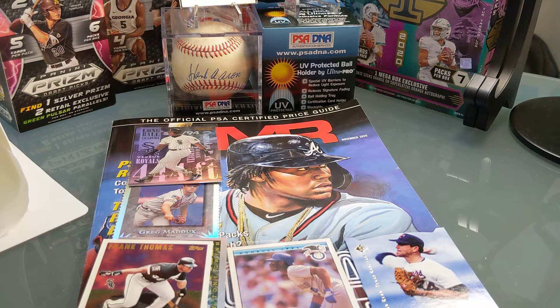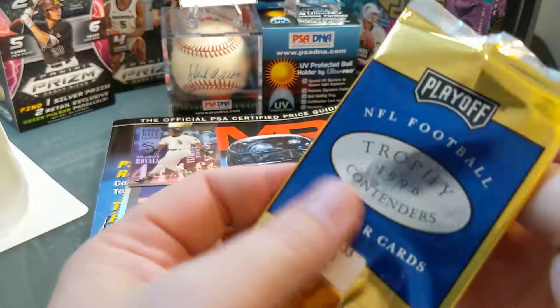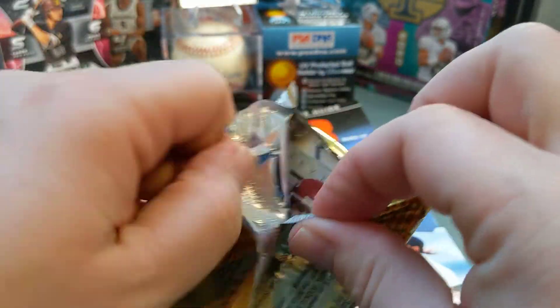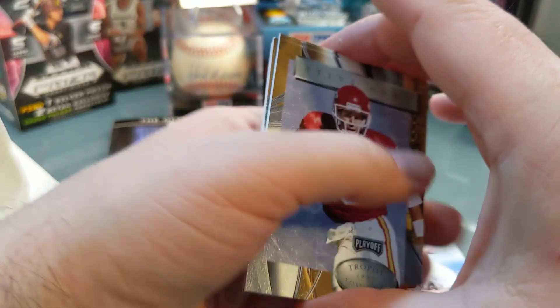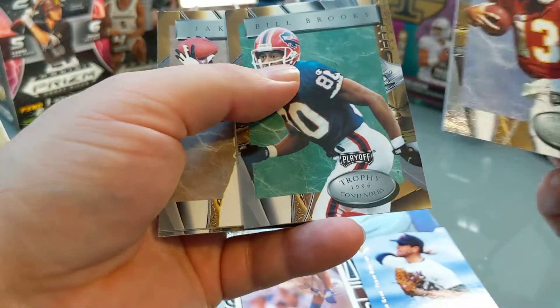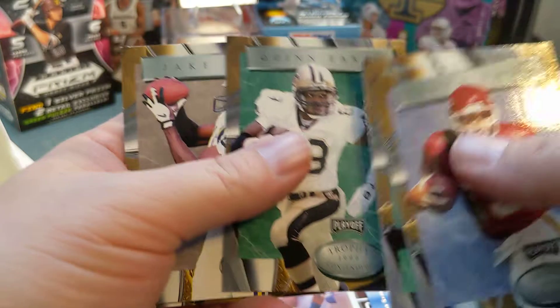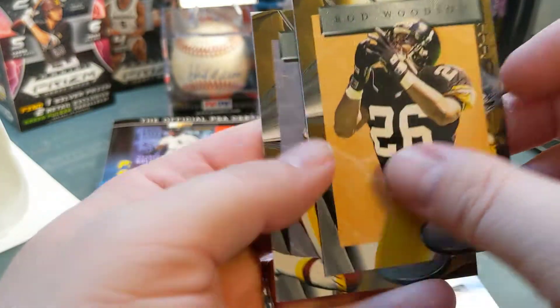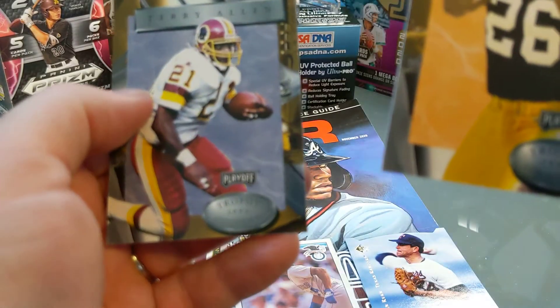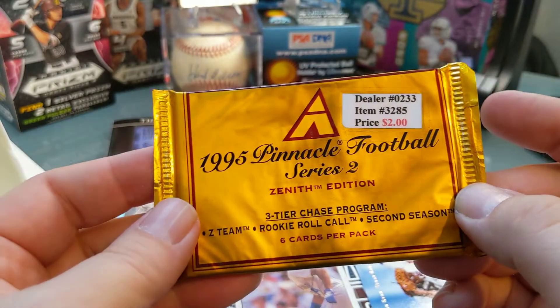For football I'm going to start with this lone pack of 96 Trophy Contenders, and then everything else is going to be 1995. I've never seen this pack before in my life — thought it'd be kind of cool. It was a dollar fifty. Again, junk wax — you pay more than what you get 99% of the time. Bill Brooks. Quinn Early, Jake Reed. Rod Woodson — that's actually a pretty nice card. Too bad the Steelers lost yesterday — there's only a few people in this world actually sad about that, and those are just Steelers fans.